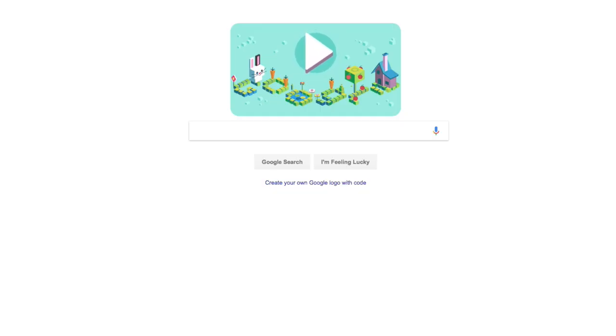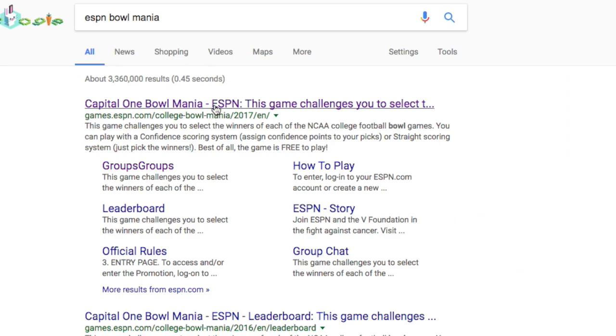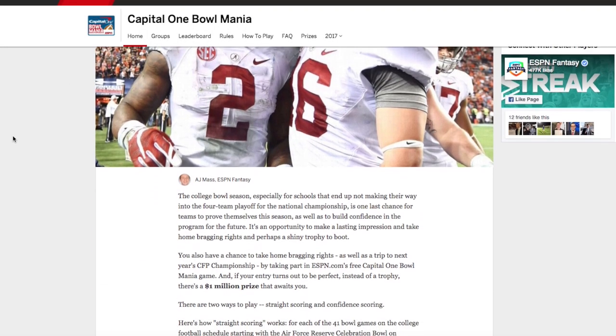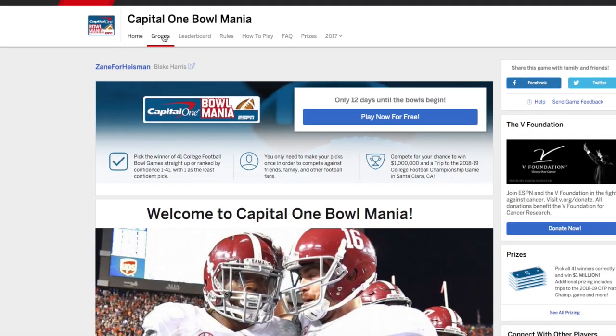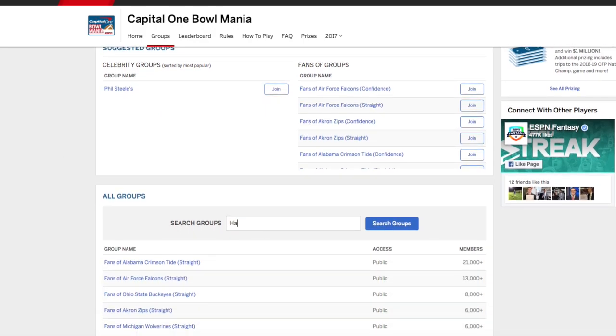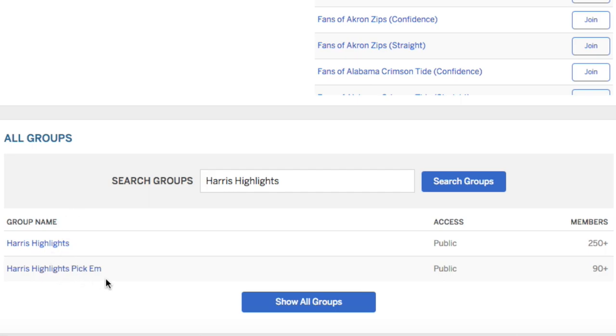I know what you're probably asking — how do I sign up? I'm going to show you right now. Click the link in the description, or head over to Google and type in 'ESPN Bowl Mania.' Click the very first link — Capital One Bowl Mania. It should take you to a page that looks something like this. Head over to the top where it says Groups, click on Groups, scroll down to Search for Groups, and type in 'Harris Highlights.'